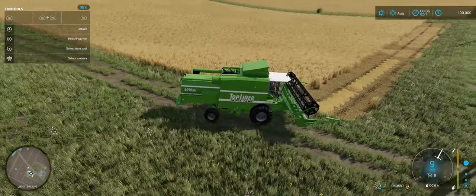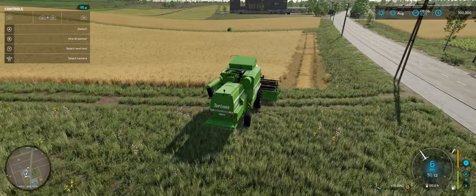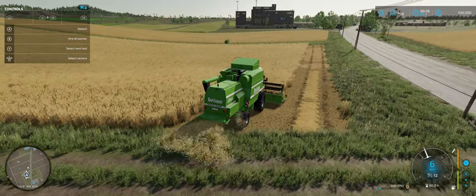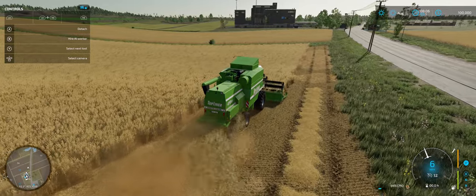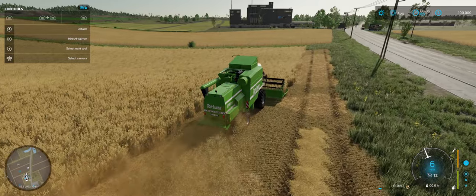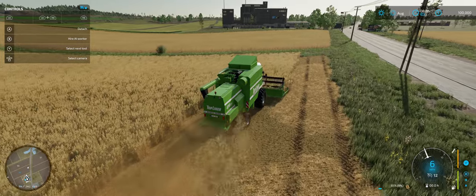I'm going to do one more pass down here. What we're doing is we're creating a headland. Workers have a tendency to get lost, to sometimes not go all the way down to the end of the field. So if you do this for them, that will not happen. I do it on both ends of the field, and it keeps them from getting lost.